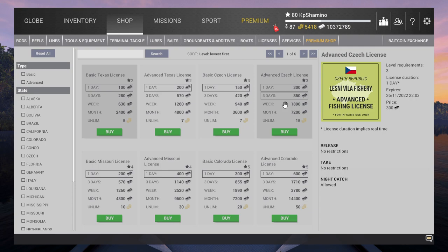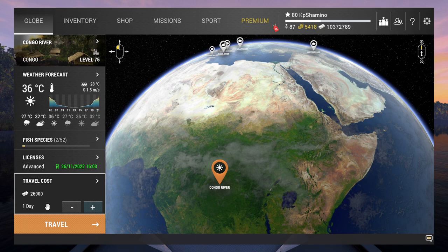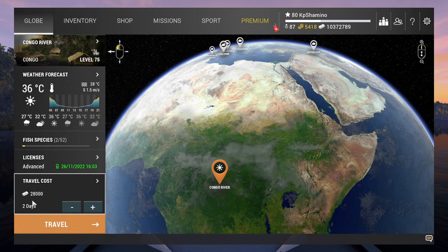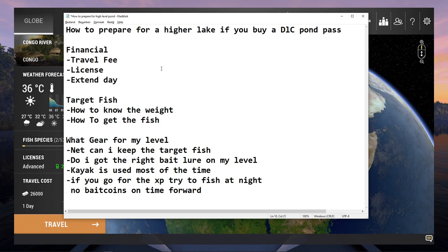Always buy an advanced license — you will find it here in the shop. And then another thing that's not easy to see: you can extend the day. You always need to stay at an area, never travel around. So now you see 26,000 in the Congo — if I extend for two days it's 2,000 more, so it costs about 2,000 to extend the day. That's very important and something you need to know.